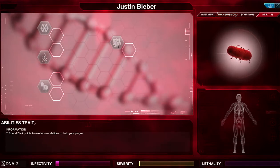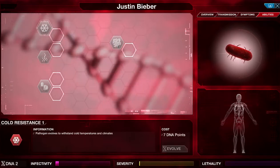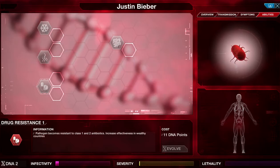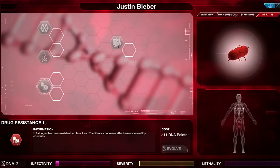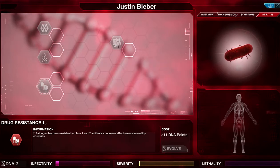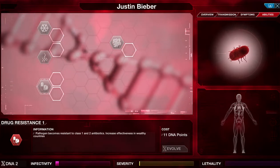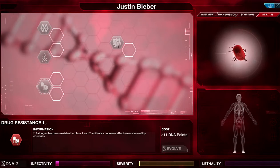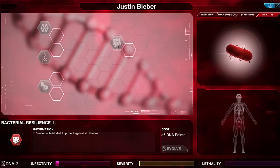In the abilities area, you've got hot and cold resistance to increase temperature resistance in either climate. There are also resistances to class one and two antibiotics, which increases effectiveness in wealthy countries — with a version two that makes that even stronger. This means wealthy countries become easier to infect — it's not a transmission skill, it just means wealthy countries are easier to hit. There's also an upgrade down here to make it harder to cure your disease, which is very important.